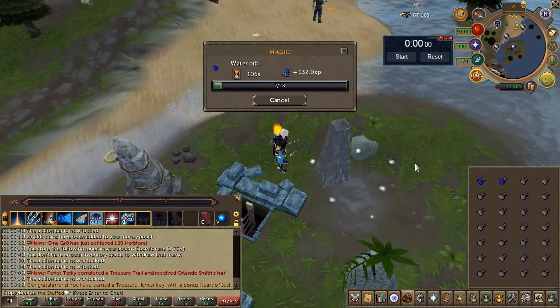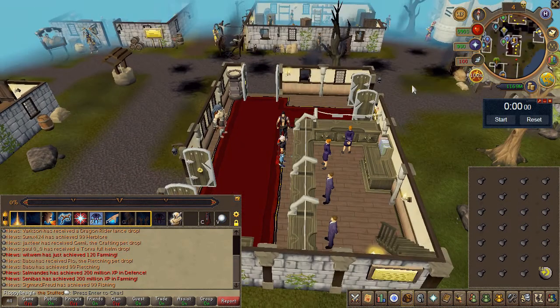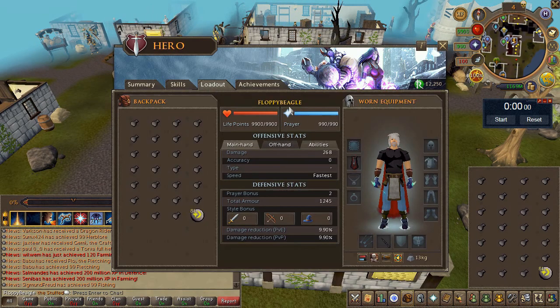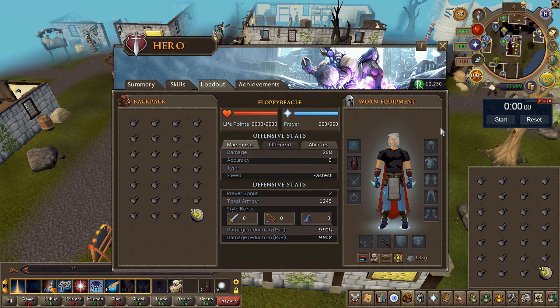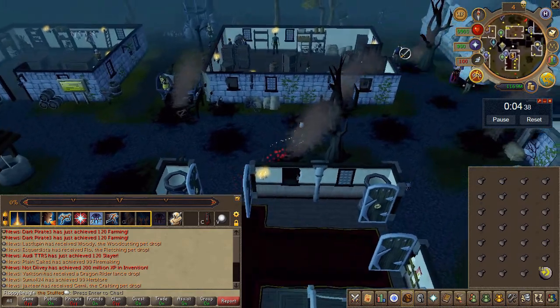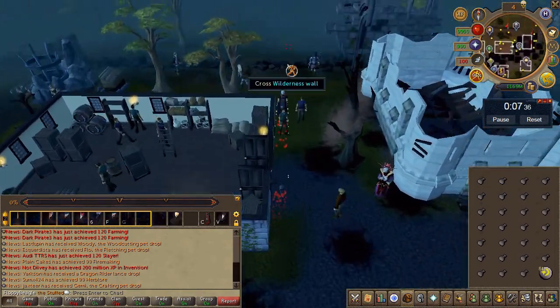To start, we're going to need the completion of the wilderness hard diaries, and either the wilderness sword itself for the Edgeville teleport or the slayer cape for the wilderness slayer master. Any cheap air staff or wand with infinite air runes will do, along with 27 unpowered orbs and 81 cosmics. Make sure to save this into a preset.